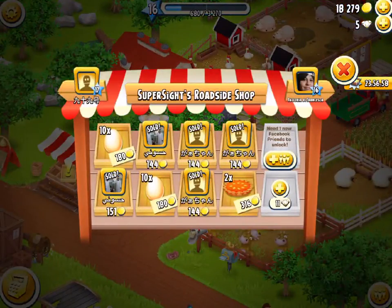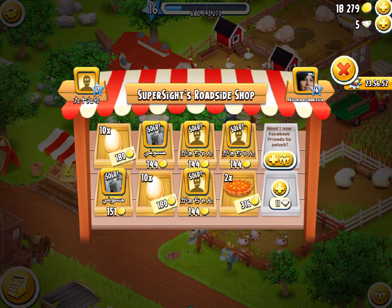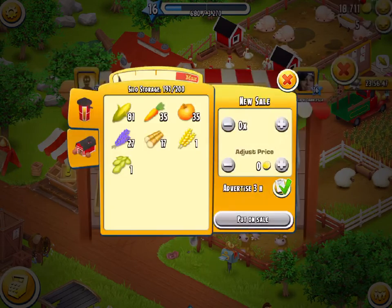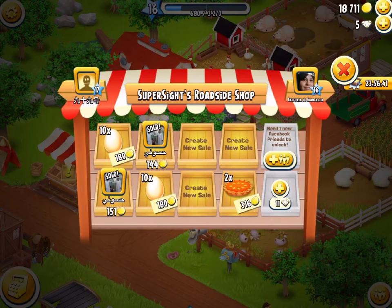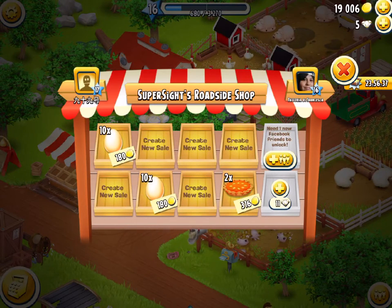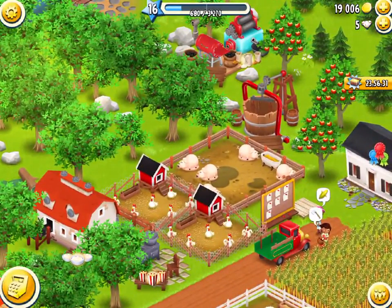I went ahead and bought three production slots in my last recording. The first one cost 5 diamonds, then 7 diamonds, then 9 diamonds, because it continuously goes up by two. You don't need to buy heaps — just enough to have some space. The main thing you want to be spending your diamonds on is production slots. There are so many production buildings, so the question is which one to spend them on.